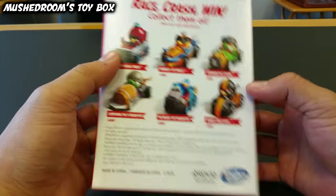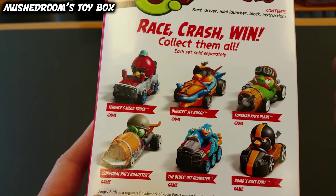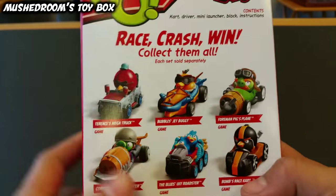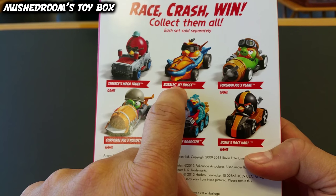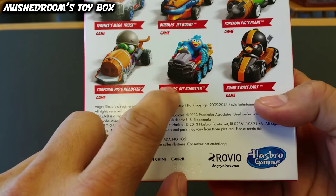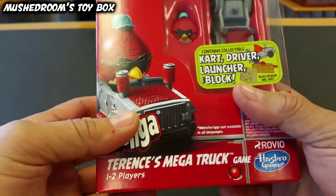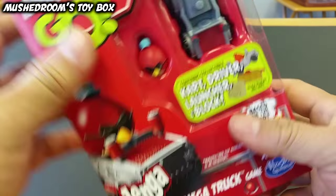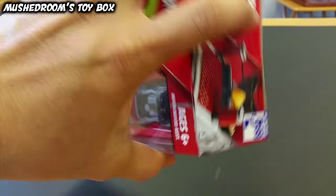Just to let you know, these are all the cars that are available right now — or that were available, because this is pretty old. I believe this is 2014, so it's almost two years old. Here we go: Terrence's Mega Truck, Bubbles Jet Buggy, the Foreman Pig's Plane, Corporal Pig's Roadster, Blues Off-Roadster, and Bomb's Race Cart. I got these at the 99 cent store for two dollars and 99 cents right now because they started getting a big holiday rush.